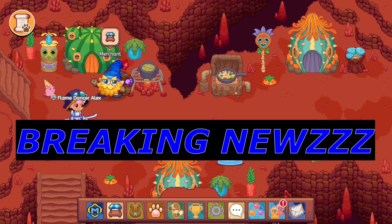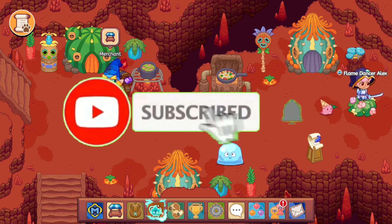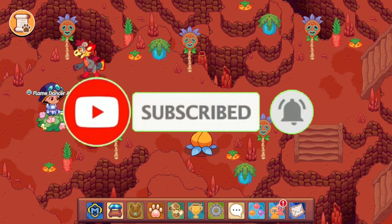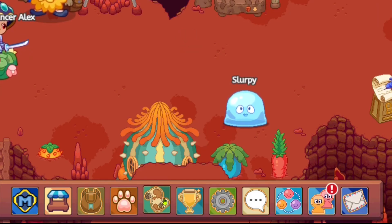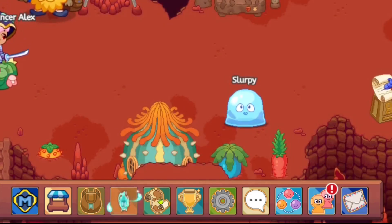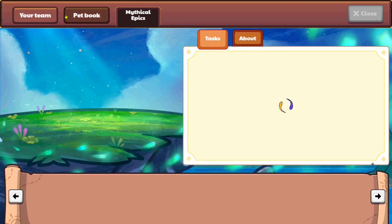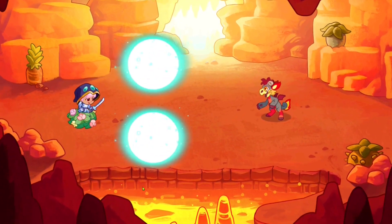Breaking news everybody - Prodigy has imprisoned you in the area you were in the previous day or whenever you last logged in. Our goal here is to see if we can click on the map - no, you actually can't click on the map. Prodigy has trapped us in locations. That was unexpected, but let me explain what I mean.